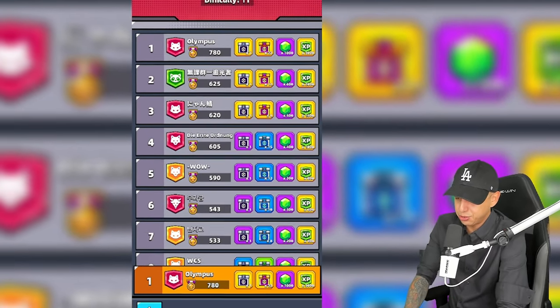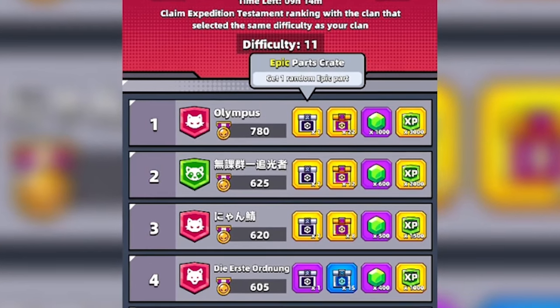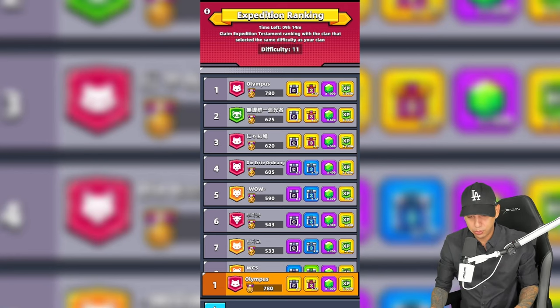To rank in Clan Expedition, you will need to reach difficulty 10 or above, and the higher your clan ranks, the better the rewards you can get, including epic tech parts, gems, and clan EXP. Your clan will be grouped with other clans, so it's not exactly every clan versus every clan — it's a group ranking system.